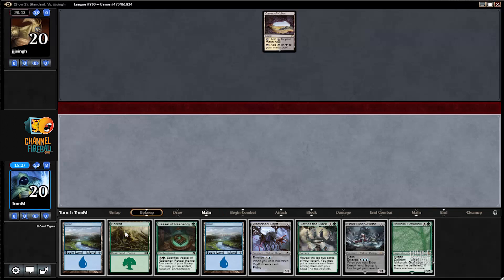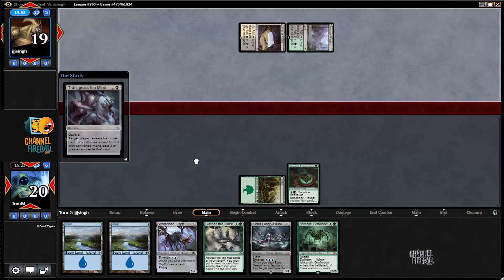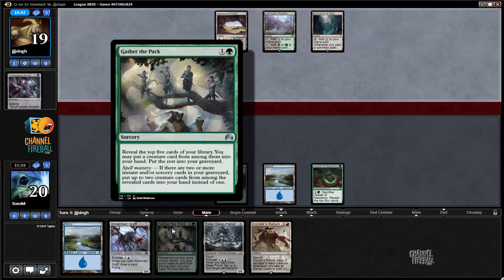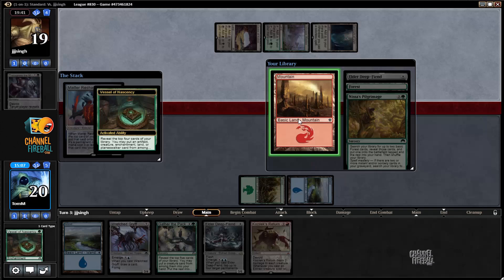Hand's good — hope it doesn't come out too fast over there. Bearer of Silence I assume — okay sure, goodbye — probably Ishkana. Going to use Vessel here to try to get my Gather the Pack powered up. I'll be honest, I've never hit two creatures with this thing even with Clost's Return on. I would not mind doing that for the first time here. What did we find? We found a bunch of lands and a Deep Fiend — well, I'm just going to take this Mountain.